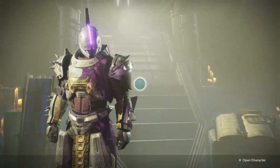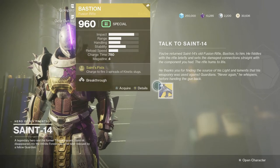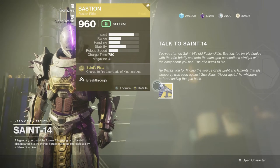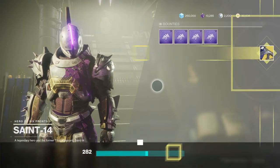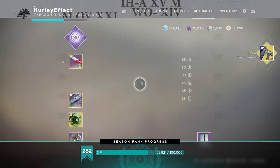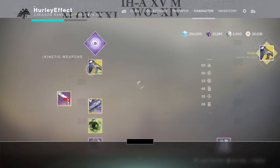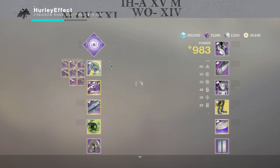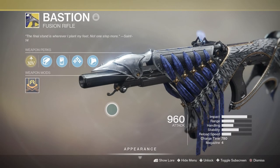Return to Saint 14 in the tower, listen to some dialogue, and then he will hand over Bastion to you. So that's going to be all for me — this quest isn't too bad to complete. Expect about an hour to an hour and a half total time, maybe a little less if you're in a fireteam, or maybe a little more if you're slow to find public events or complete the bounties. Anyway, thank you very much for watching and hopefully this helps you out.